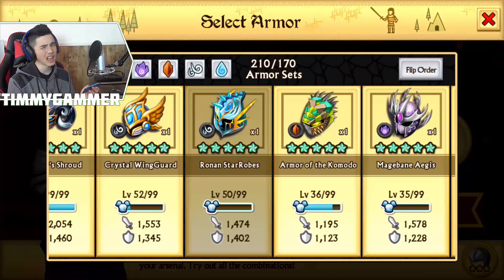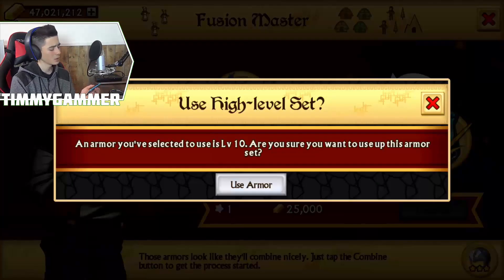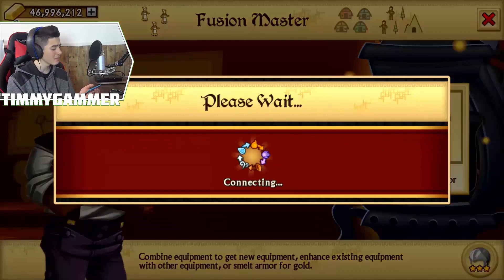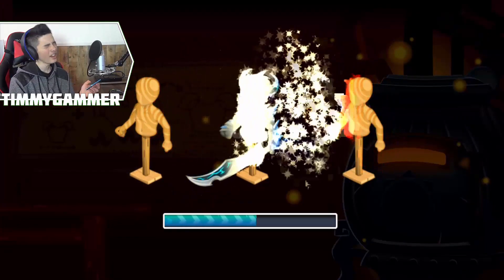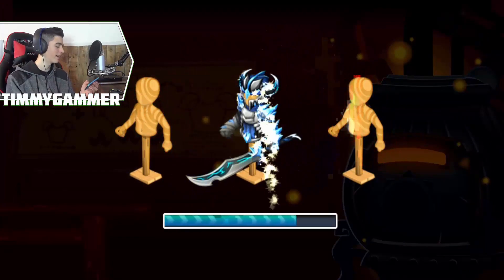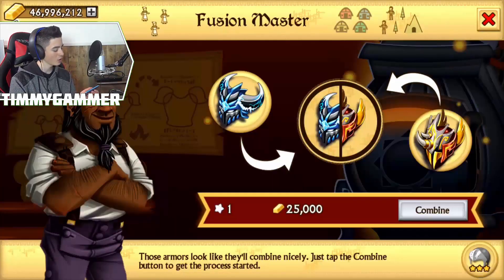Ronan - I have it but I will never use it. So let's just fuse away, guys, a bunch of epics and stuff and let's see what we can get - maybe better ones. But some of these I'm never going to be using. So we're going to be fusing it away because I won't be using it anymore.